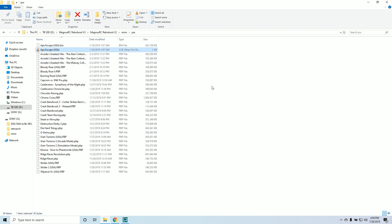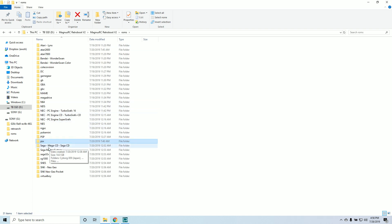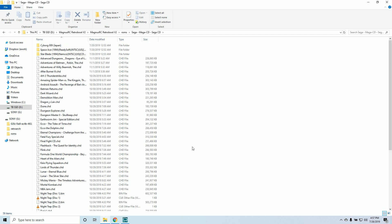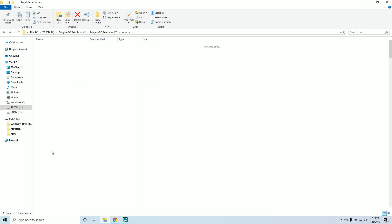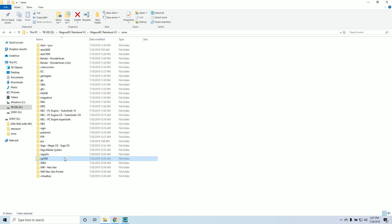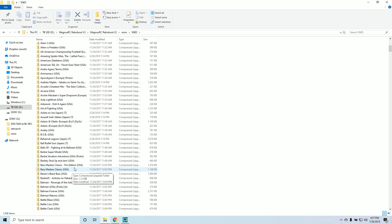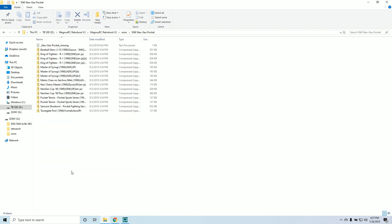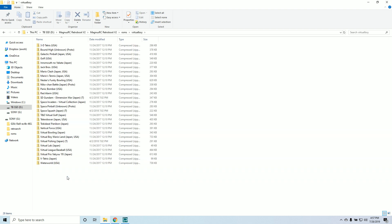Sega CD: about 57, including some BIN and CUE files. Sega Master System: 358. Sega 32X: 36. SG-1000: 77. SNES: over 1,000 — so that means Super Famicom games are in here as well. Neo Geo: 147. Neo Geo Pocket: 16. And Virtual Boy: 28.